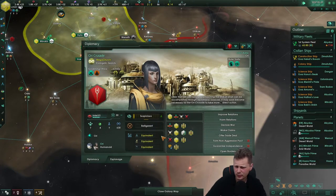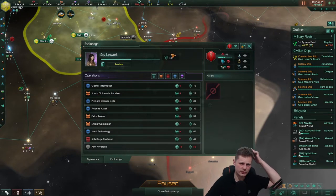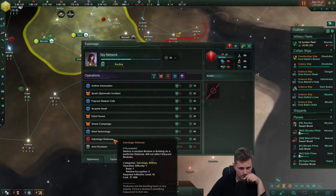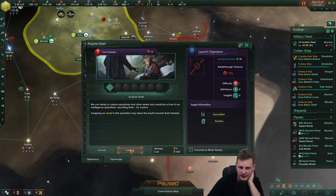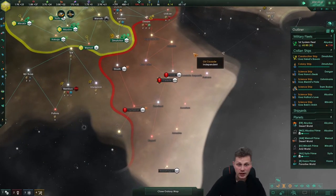They are suspicious — are they improving relations? I don't think I need that. Research that. Espionage — the most useful DLC they ever brought out. Sabotage the starbase, smear campaign, extortive favor — I think they did this with the ghoul. Acquire asset, launch that. Let's see what kind of fleet they have — if they're very missile-heavy, we can adjust our fleet to counter it. That is ongoing, that's good.